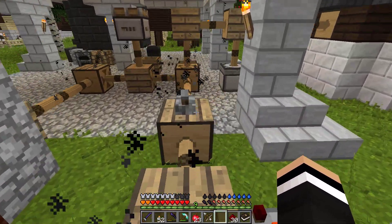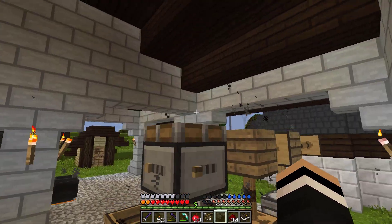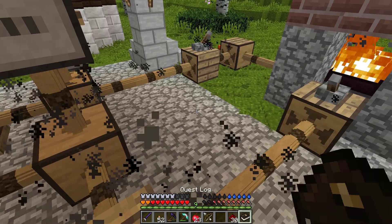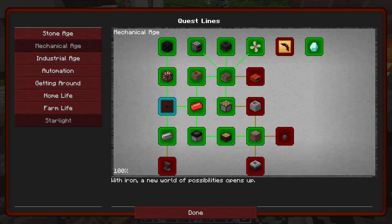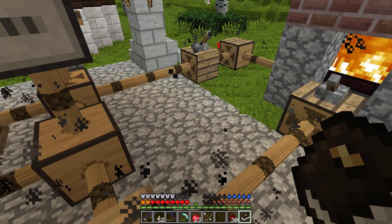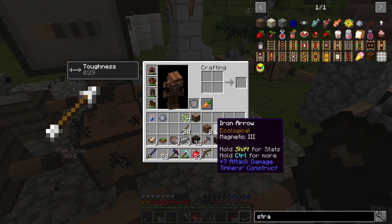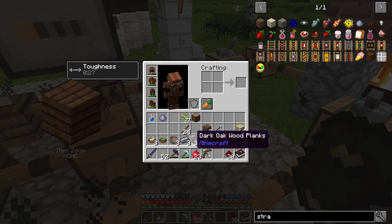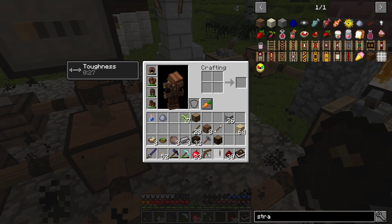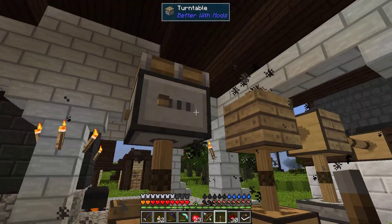So we just need some clay now. Does the turntable need a redstone signal as well? Because it doesn't want to spin. Let's see - it says it requires mechanical energy. Maybe just a lever could work, I don't know - let's just test that out.